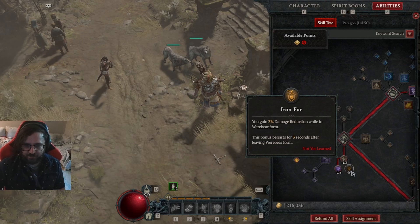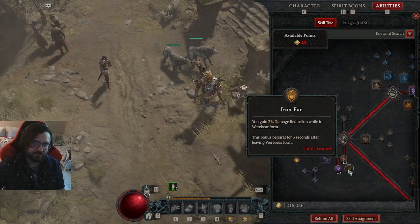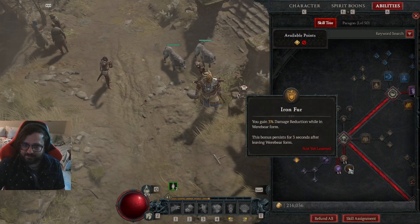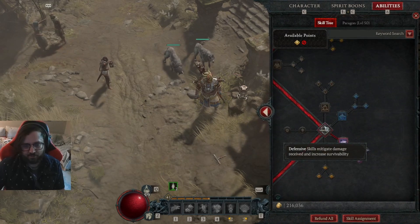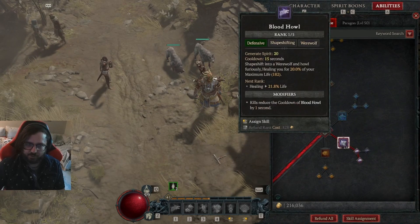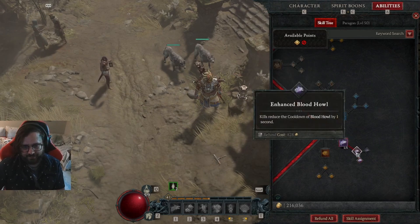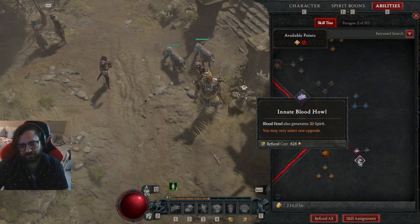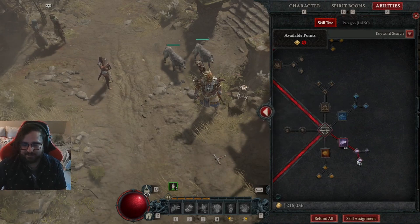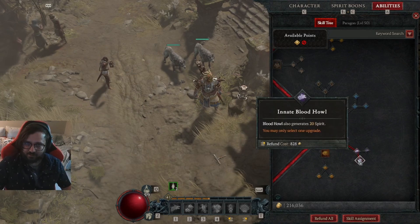Should you go with the damage reduction of Iron Fur? Yes, this is actually a very good thing — if you're in Werewolf form you're going to take less damage, but don't forget that you're alternating between forms, so keep that in mind. Then we're going to get to our defensive skills. I definitely would go for Blood Howl for the nice healing — this helps a lot. We're going to go for Enhanced Blood Howl to reduce its cooldown and for the plus 20 spirit.